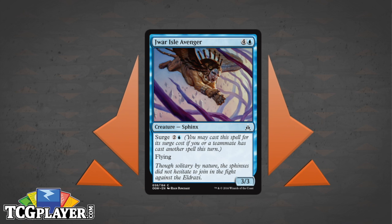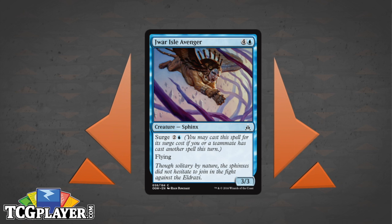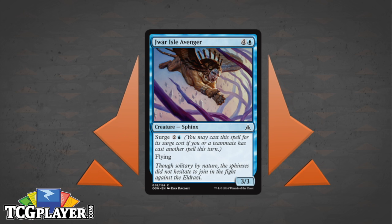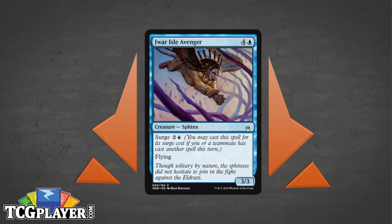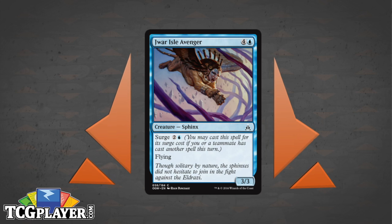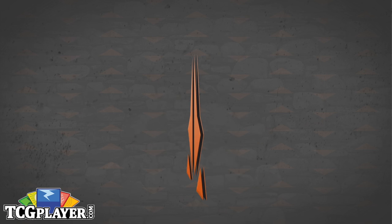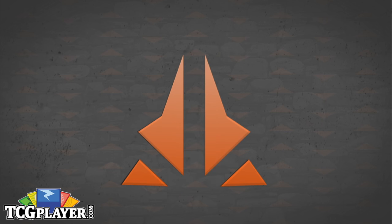But late in the game, making the play of dropping a 3-drop and then Jawar Isle Avenger can represent a massive tempo swing. And the great thing is, as a 3/3 flyer for 5, it's fine on its own too. What makes this card shine is its versatility. Usually flying starts around a 2/2 for 3, and there's a big jump to get to a 3/3 flyer — the mana cost doesn't line up the same way. So in the air, this guy will just start eating everything. If you can stick one to the board, you'll be in really good shape.